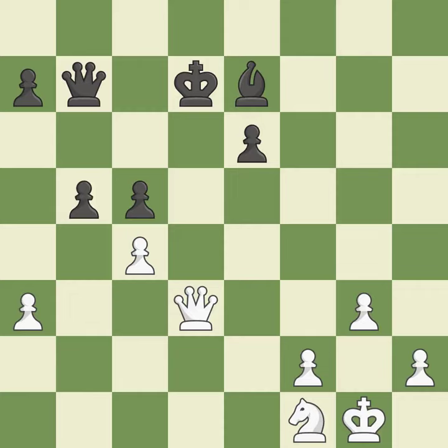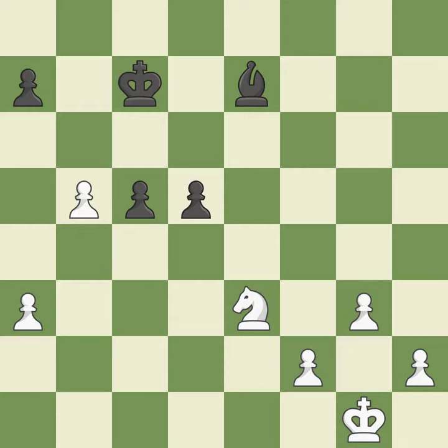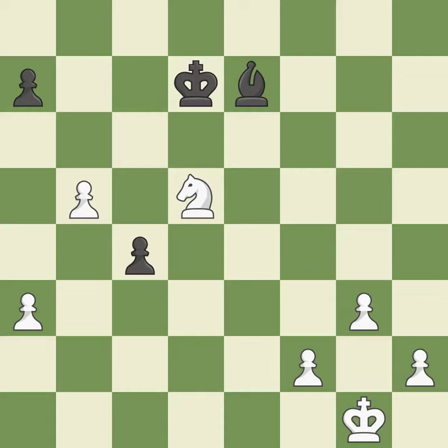A pawn that was being attacked and had no defenses is now protected — it is ideal. This avoids the queen's check — it is quite good. This captures a vulnerable pawn — it is best. This provides an equal exchange of pieces — it is quite good. This exchange is fair — it is quite good. Recaptures. This can indicate that a pawn is being attacked — it is ideal. This is the only good move — it is a great move. This exposes a pawn attack — it is quite good. This protects a bishop who was being attacked and lacked defense — it is quite good. This captures a bishop and eliminates a threat — it is best.